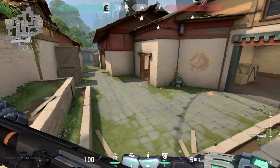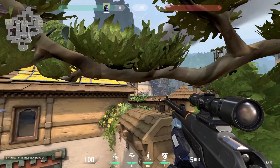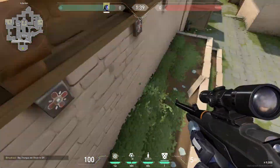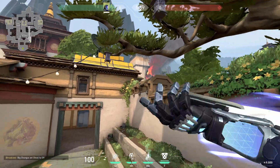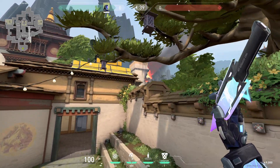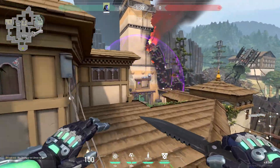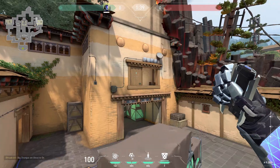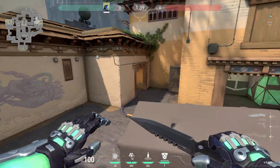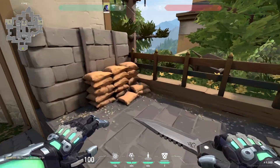If you go in on A, you can do this simple knife. You want to stand on top of this and when you jump, you can see there's a tip and a wall — place your cursor right here next to this wall, and at the highest point of your jump, throw it. The knife will land right here and get anyone who is backside, under heaven, heaven, and spawn.